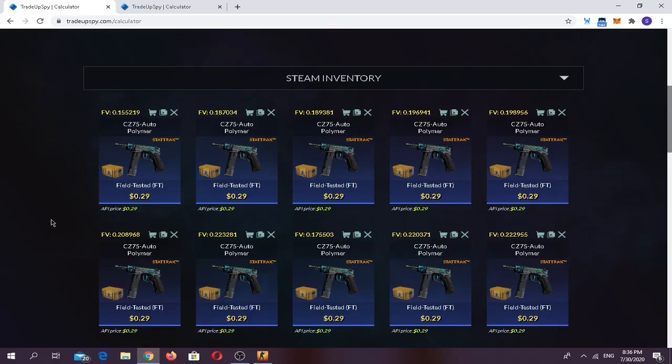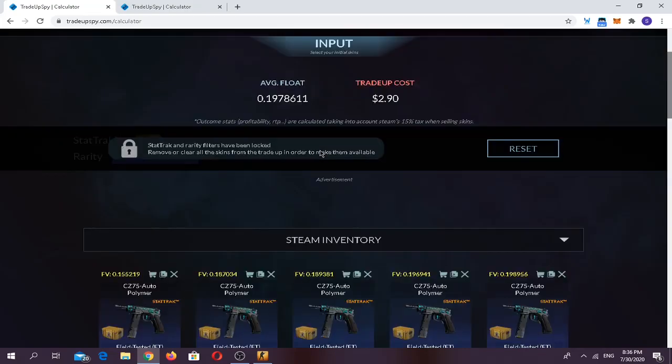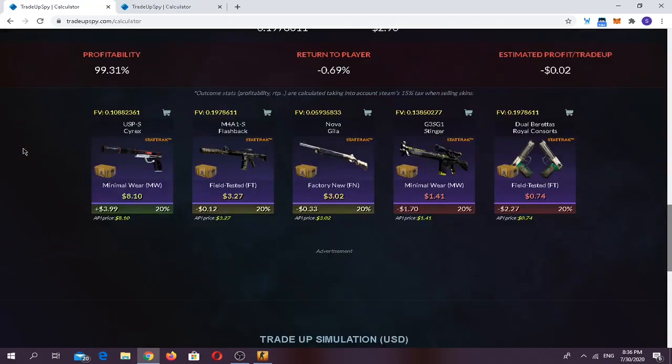The first trade-up is going to be a StatTrak mil-spec from the Glove Collection. You have to use around 10 StatTrak field-tested Glove Collection skins. It costs around two dollars — the price fluctuates from $2.80 to $3. Average float should be below 0.21. For the outcomes, you have around 20% chance of making a decent amount on the USP-S Cyrex, around 40% chance of breaking even, and 40% chance of losing quite a bit, especially on the Dualies.